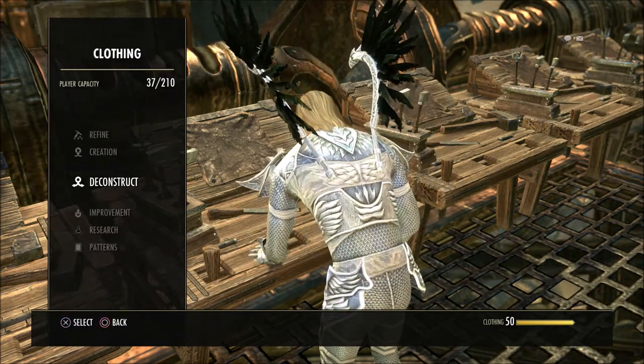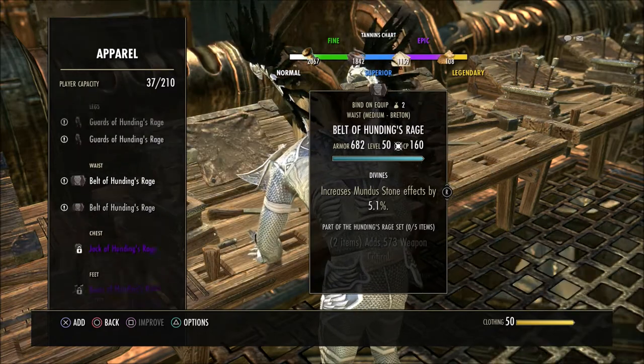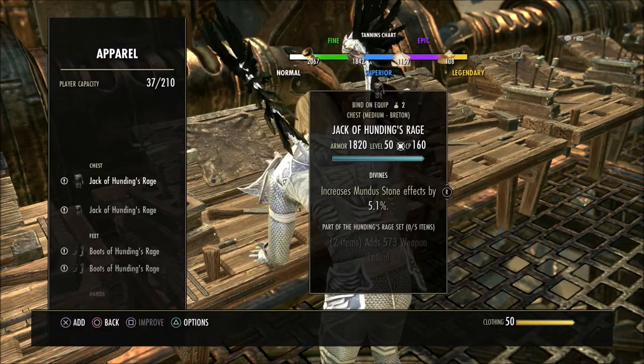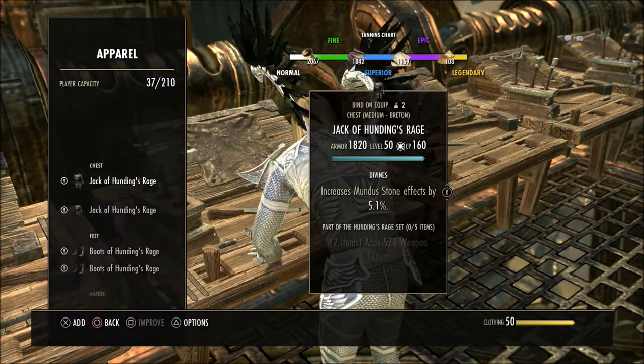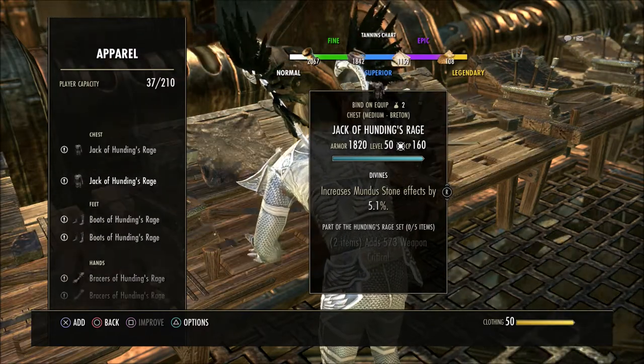So if you guys have ever crafted anything, you kind of know what I'm talking about. If you go over here to the improve section, you see the list of things that I just created. Now instead of having the option to select all of these — on console anyway — and improve them all at once, you have to do each individual thing one at a time.